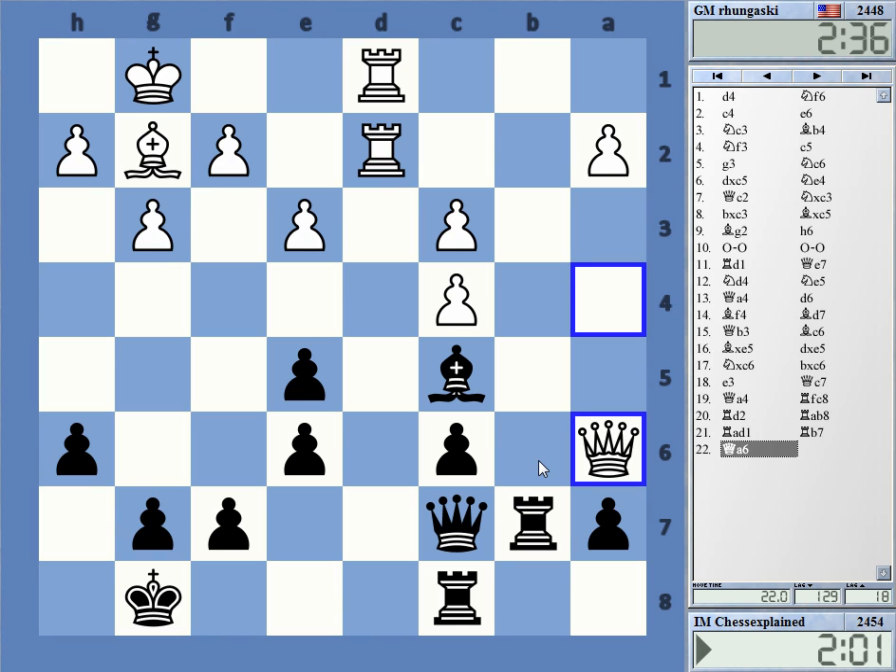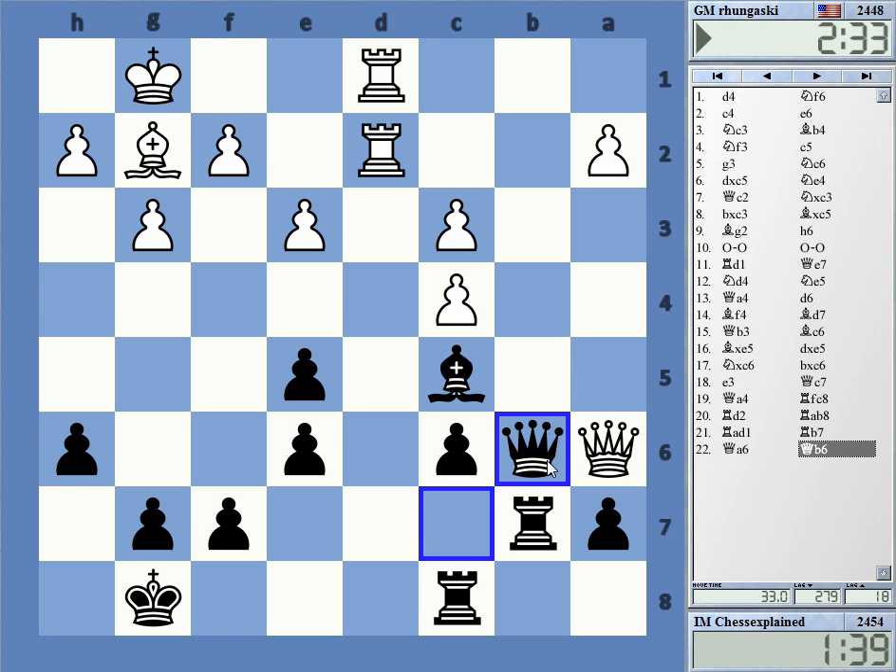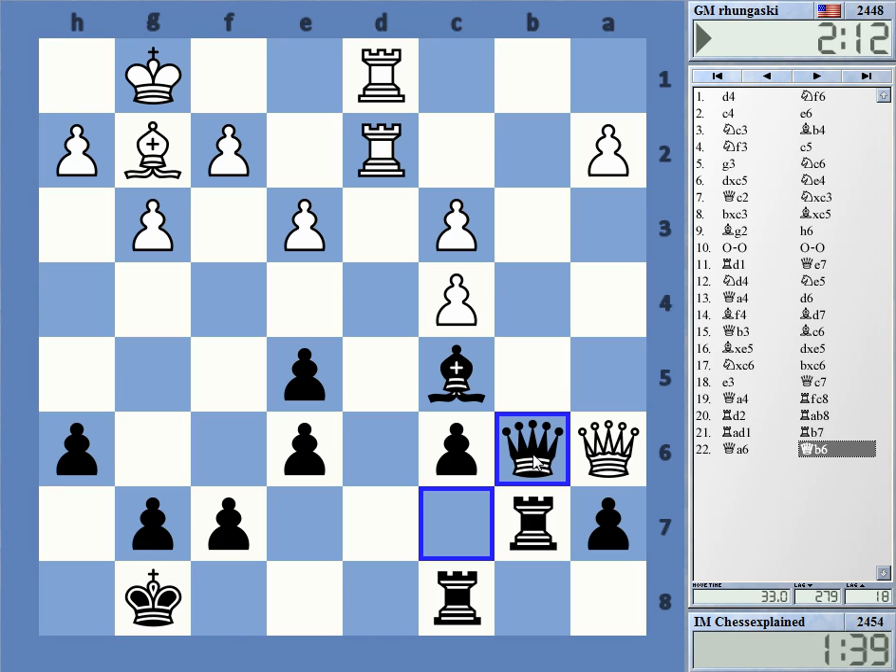Rook b6, Qa5 is his idea. I'm not really sure if he has anything here in this position — it's kind of dull. I think he will just go back to a4. Yeah, the problem is that these opposite-colored bishops are always a drawing factor.